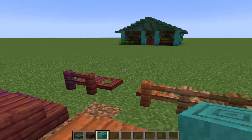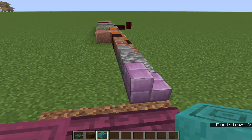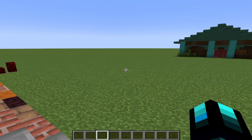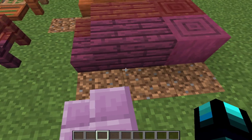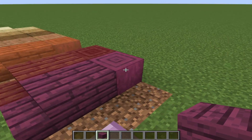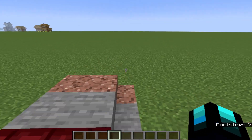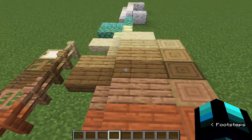Hello everyone, Shadowhunter here, back on my three-block creative mode world. We're doing a different build but sticking to the whole three-block thing. I built that with the dark oak and warp stem, and now I'm thinking of doing a tower on this one, so let's take out three blocks.